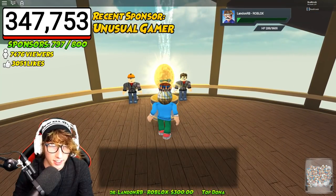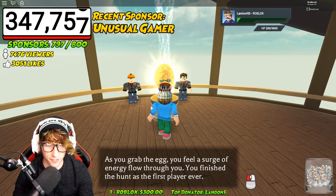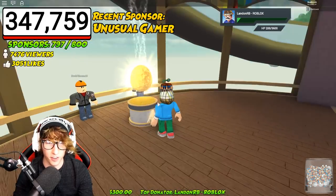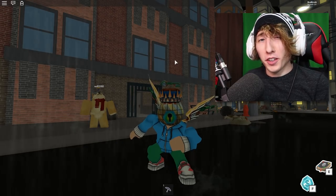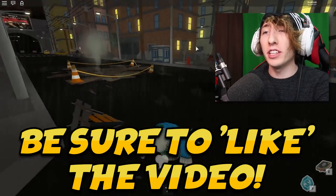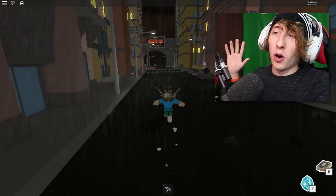Make your way over to the golden egg, talk to it, grab it, and builder man will say a few things — then you'll have the wings. What's going on, it's Creak, and in this video I'm going to show you how to complete the final part of the Golden Dominus event, the Ready Player One event, right here in Roblox.